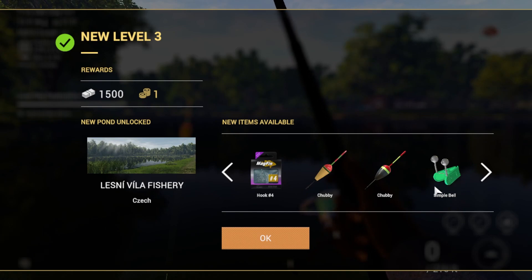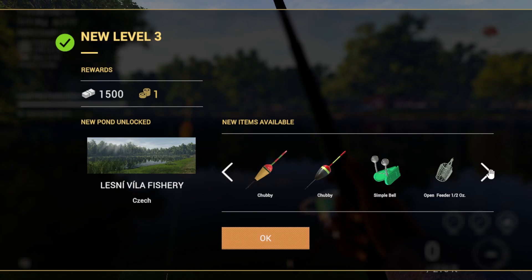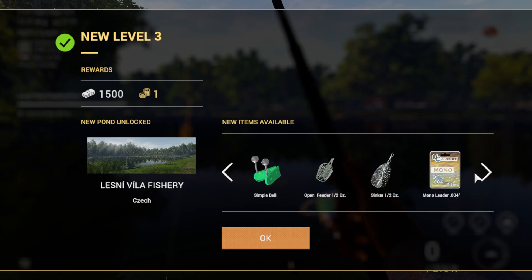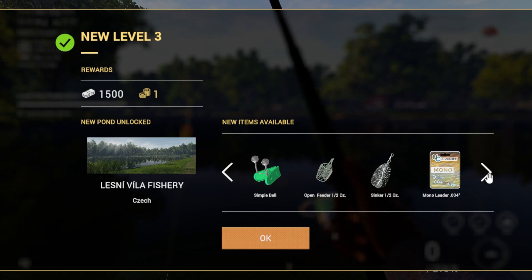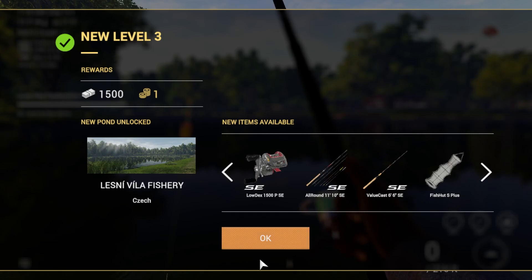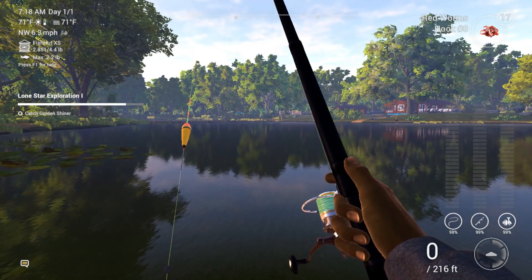A single bell sinker — some people use this on top but normally it's for bottom fishing. You let the fish take the bait and run, then see the rod bend. In surf fishing, waves can cause false bends. We got an open feeder — you attach it to your bottom rod and put bait inside to attract fish like chum. We also got a half-ounce sinker and a bunch of leaders. This is becoming a longer video than expected.